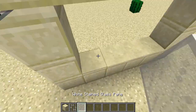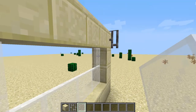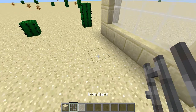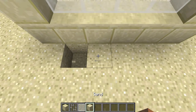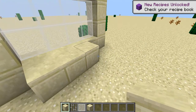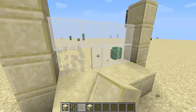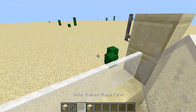Let me just use white stain. And inside the house I'm gonna build — keep the floor like this, and I'll build it like this, keep the floor like this.